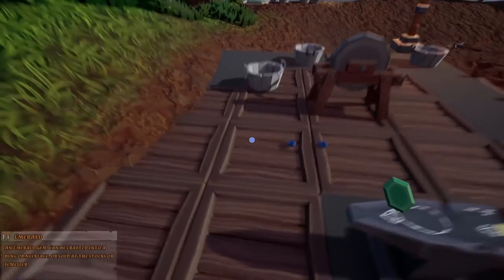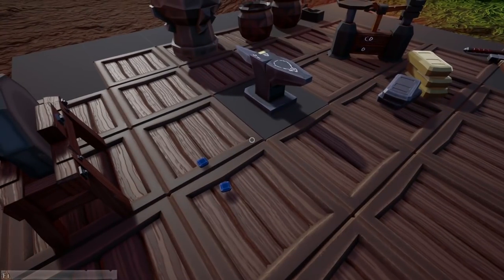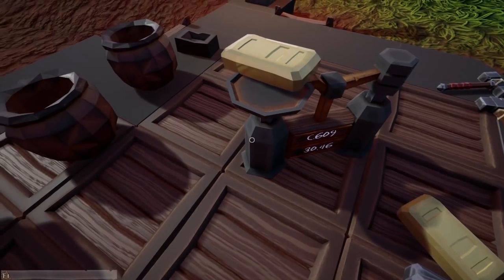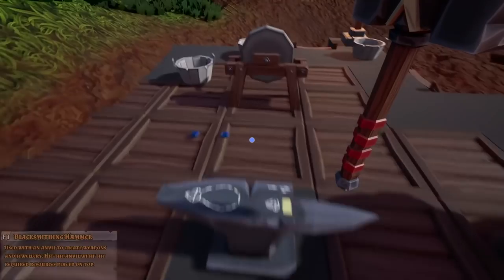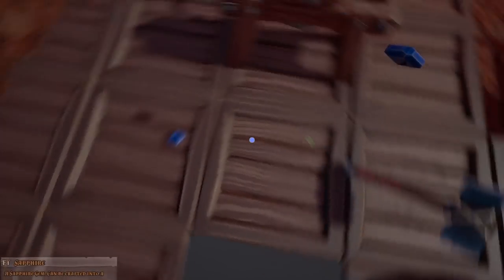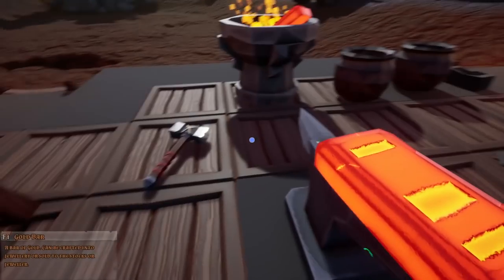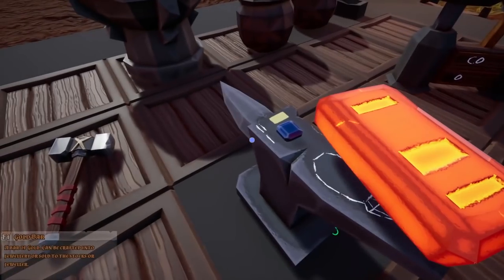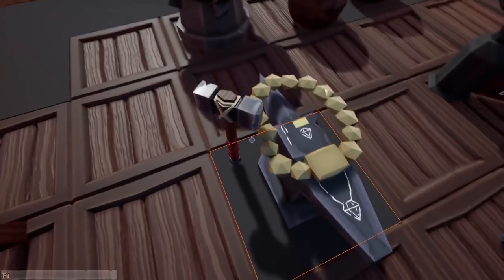We're trying to make the most of our cash the first time, so let's do the amulet first and use our big-boy gem to maximize value. Let's get our blacksmithing hammer ready. We're going to take one of these gold bars, squat down, and drop it on top of the anvil. Grab you - squat again just to make sure it doesn't fall off. There we go, and then you - there we go - and then bam, necklace time! Nice, there's our amulet.